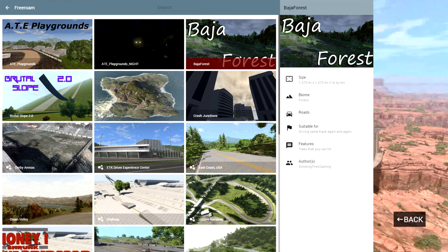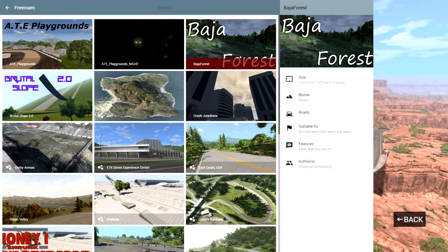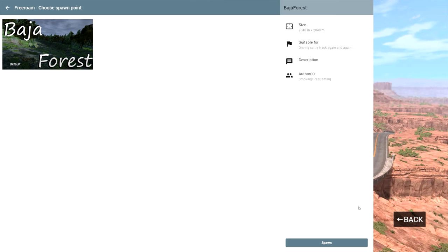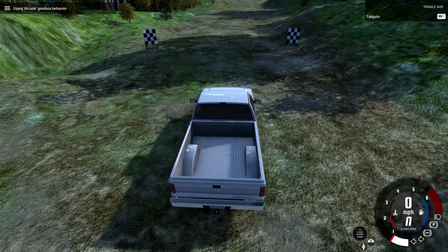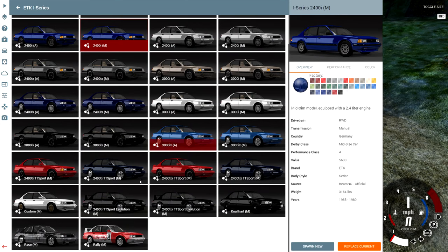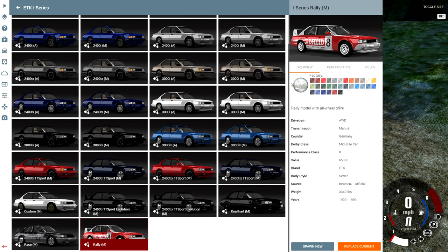Hey, this is YBR with BeamNG Drive, and today we're going to be taking a look at a map called Baja Forest. There's only one location we can start at, so you know where we're going to start. And since we're on a Baja course, a logical car to use here would be a rally car, so let's go with the rally version of the ETKI series.